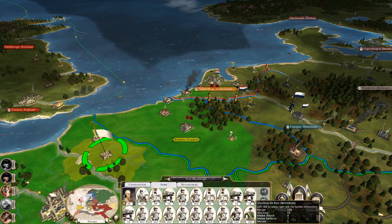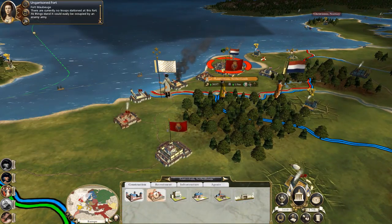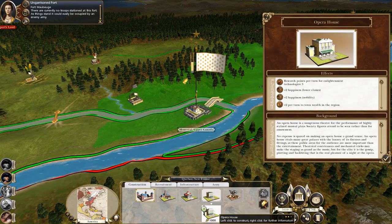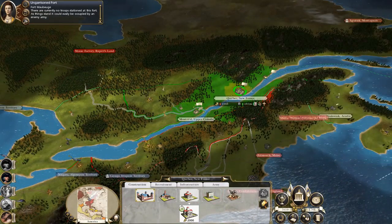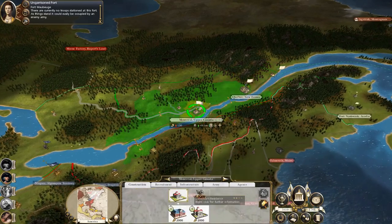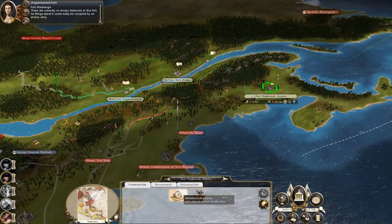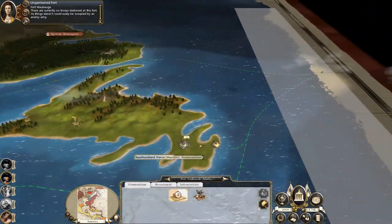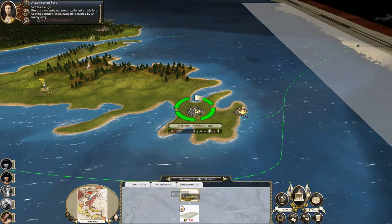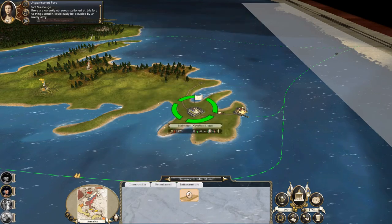I'll bring my army out to be ready, they're going to sit here. Then if they get smacked around I'll move in on Amsterdam, as long as the annoying Spanish don't do it first. Upper Canada and New France - governor's mansion. Happiness and money isn't really a problem. Build roads in Montreal, Quebec's okay. Let's put a governor's mansion there. Infrastructure's being built, it's all good stuff. Let's upgrade Newfoundland - ports, roads. Let's knock that on the head instead and build new roads. Roads might push it over to growing given time.